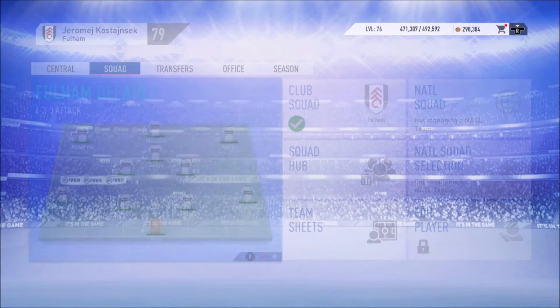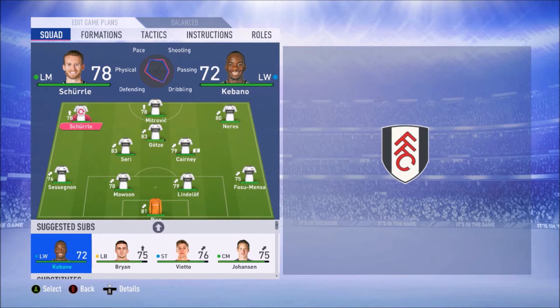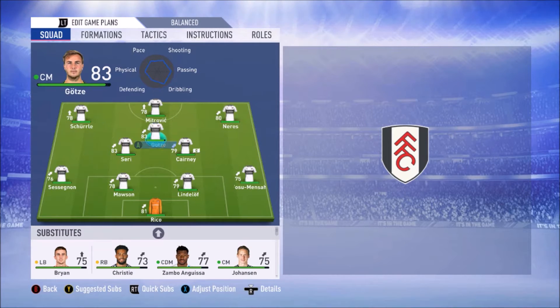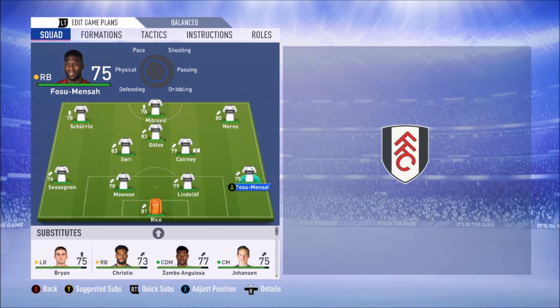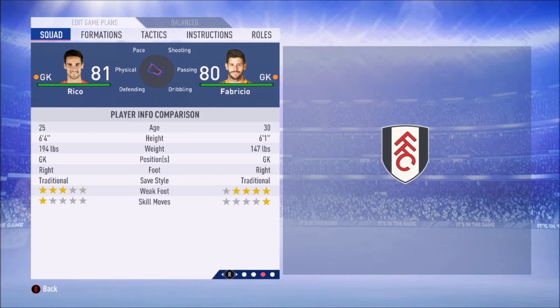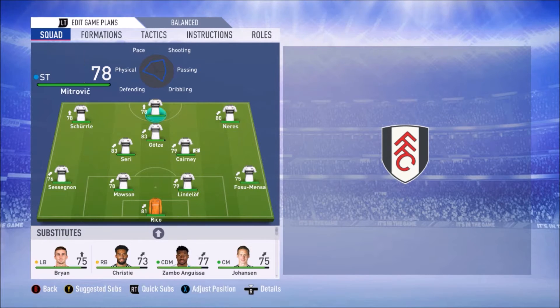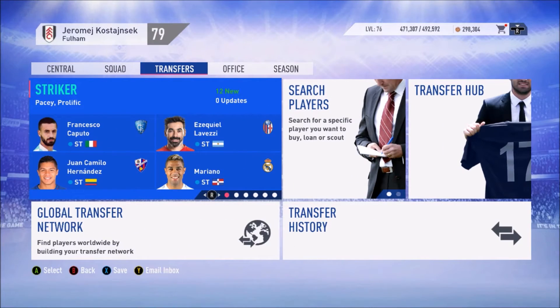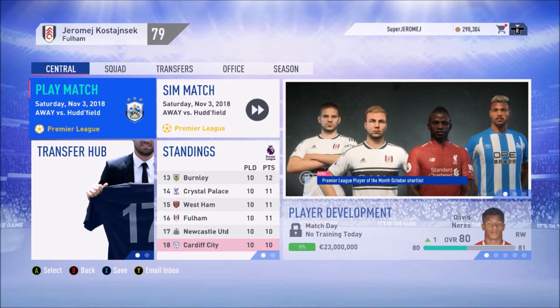The positions I need to fill are basically three, because all three current starters are on loan. Andres Shurle — we don't have a great backup, so we'll need a left winger. Timothy Fosso Mensah does a decent job at right back. And Christie is a bit older, 73-rated, so we'd need an upgrade there. Goalkeeper is the third most needed position, but Fabrizio will do the job if necessary. I'll mostly look for a left midfielder or left winger and a right back.